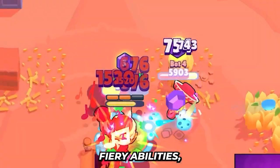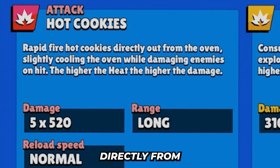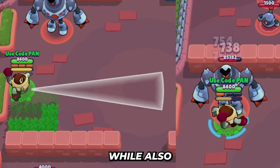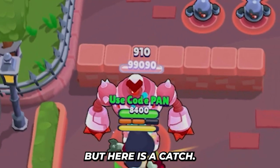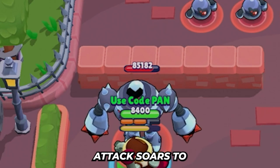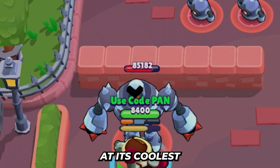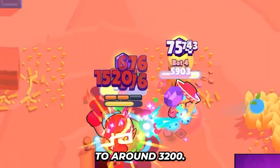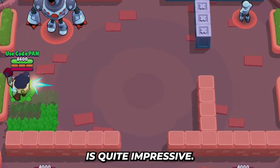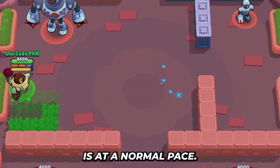Let's delve into her fiery abilities, starting with her main attack. Pearl rapidly fires 5 scorching cookies directly from her oven. These cookies pack a punch, dealing damage upon impact while also cooling the oven. As Pearl's oven heats up to its maximum point, the damage per attack soars to a whopping 4,700. Conversely, when her oven is at its coolest, the damage per attack settles to around 3,200. So make sure to keep an eye on that heat meter. Pearl's range is quite impressive, reaching far across the battlefield, and her reload speed is at a normal pace.